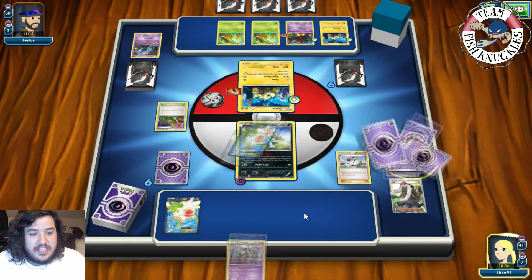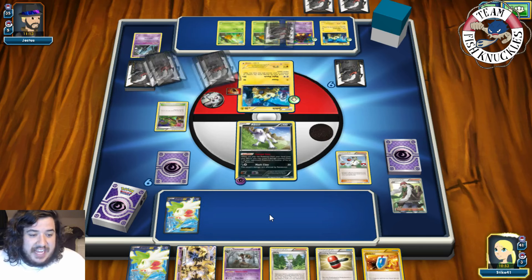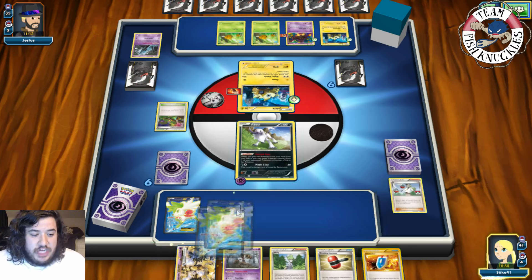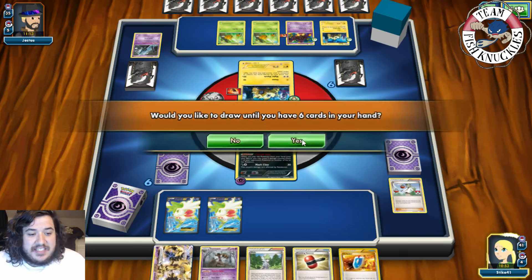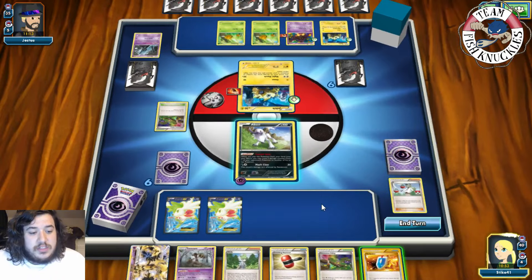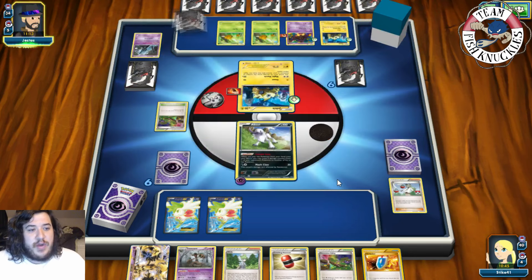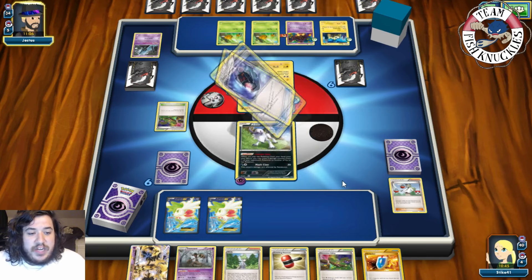We don't hit anything with the N — that's what I like to see. Shaymin set up for one — please let me find an Ultra Ball or a Phantom. We don't find anything useful. It's our opponent's turn. We just gave my opponent a new hand of seven and we don't have anything. Where are our Ultra Balls?